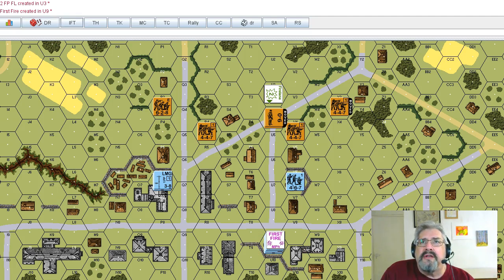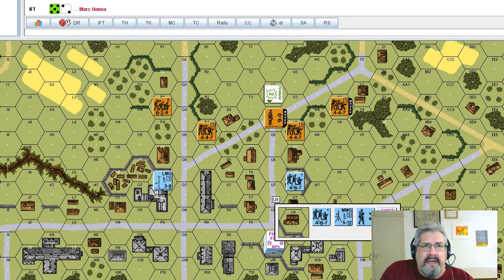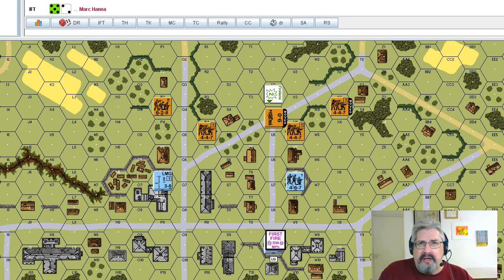Here we go — they're going to roll the dice. The IFT roll is a seven. We're using the support weapon, not the inherent firepower of the squad. The support weapon fires first fire. You'll notice the rate of fire on this machine gun is two, but when you do a fire lane you use up the rate of fire — he doesn't get rate of fire. Even if I'd rolled a colored two and a white five, he wouldn't keep rate of fire because he's putting a fire lane down.